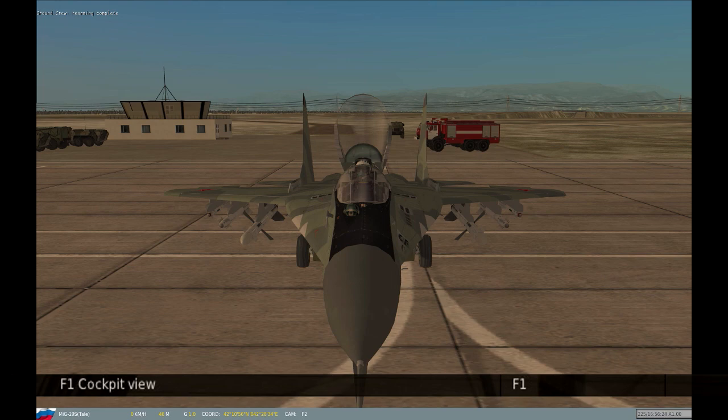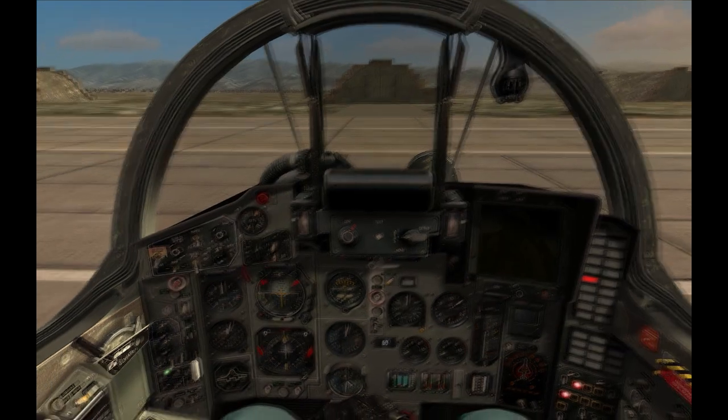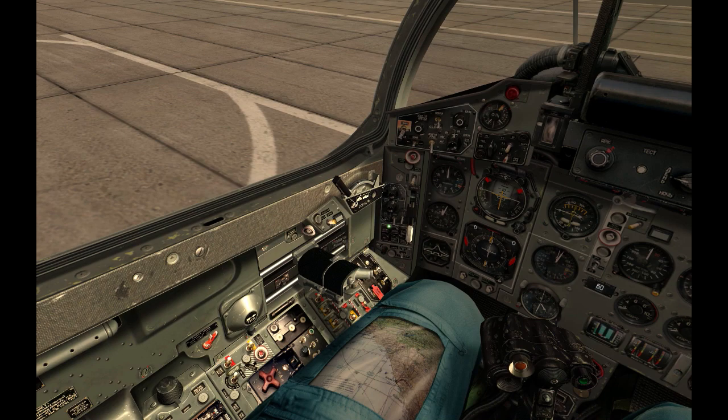Go back inside the cockpit now. Check the throttle — make sure it's all the way back. If it's not, the plane will start moving as soon as the engines are operational.